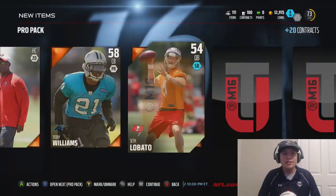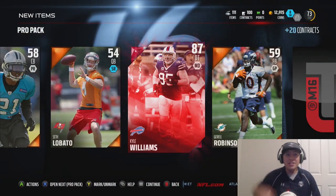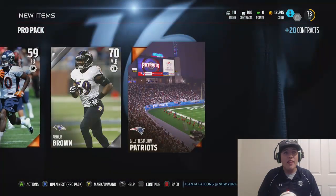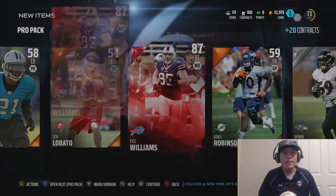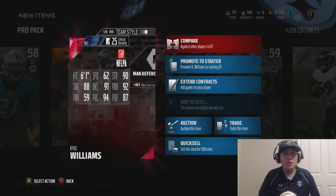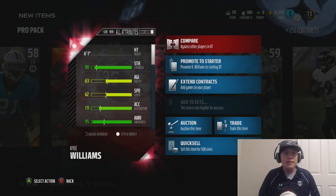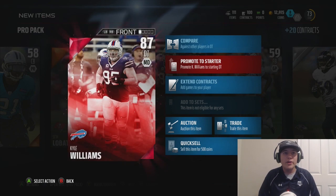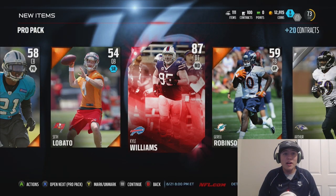I'm looking for some elite pulls — let's see if we can get one in the first pack. We get an 87 Kyle Williams in the first pack! Oh my goodness, that is not a bad pull. Let's look at his stats: 62 speed, 88 tackling, 91 block shedding, 94 play recognition, 87 pursuit, and 92 power move. Look at these cards — they look slick, they look clean. They brightened up the cards, made them easier to read. We started off with an elite — that is insane!